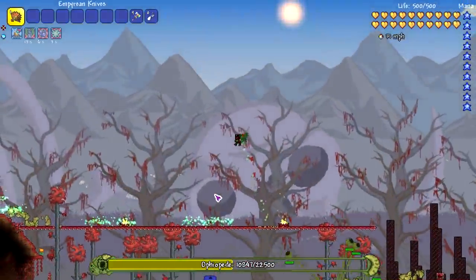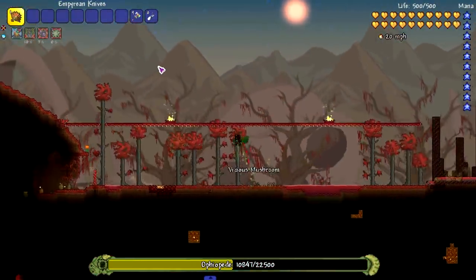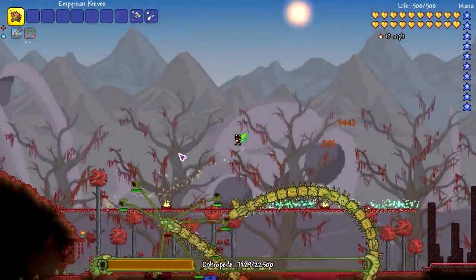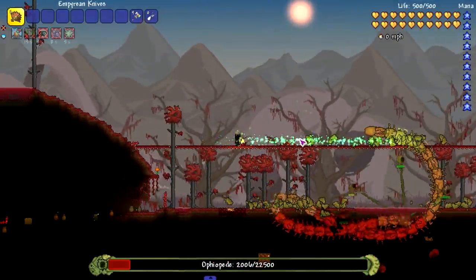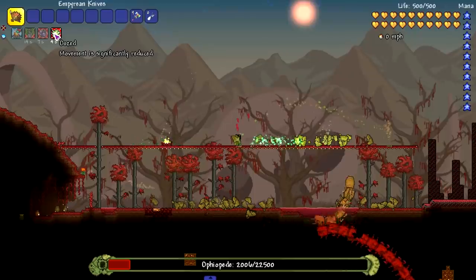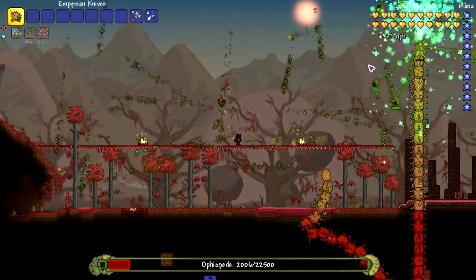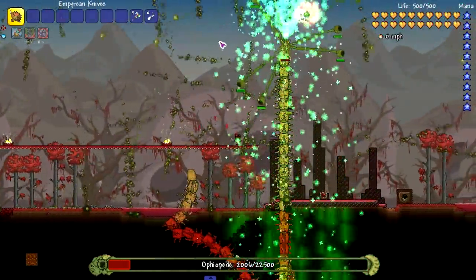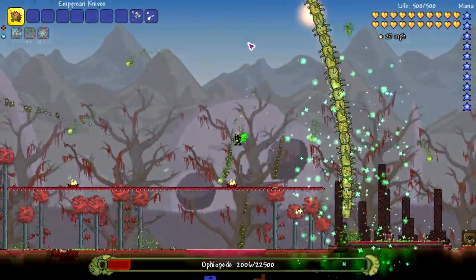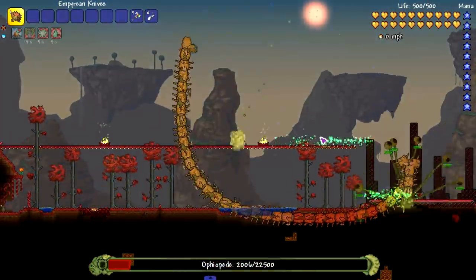Oh here we go! This reminds me of the jellyfish phase from Thorium - where the jellyfish sticks its tentacles out and tries to attack you. I want to kill the eyes but I might actually kill the boss - it's kind of hard to hit the eyes. You see this large green... oh, it gives you Oozed, Venom, and Stinky debuffs. What is going on? That would be crazy to fight without god mode. That was his third attack.